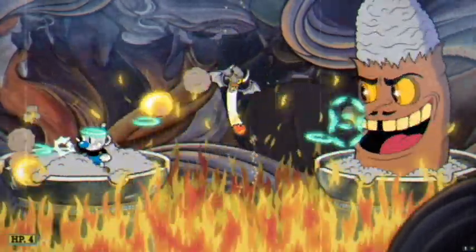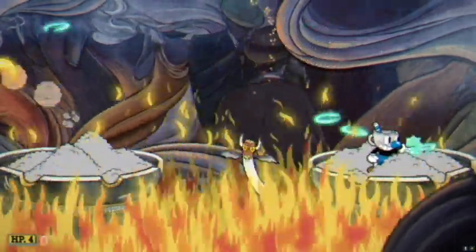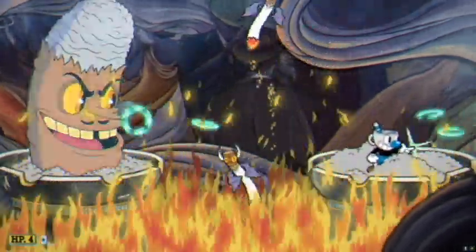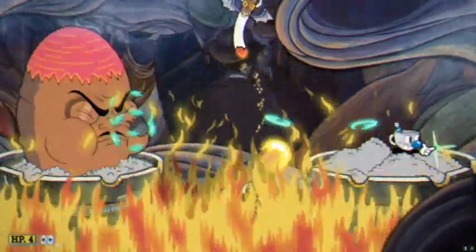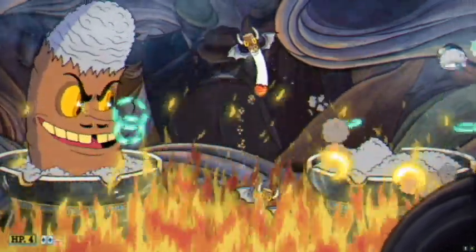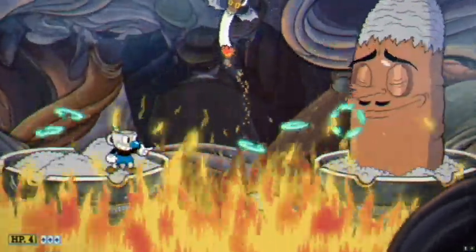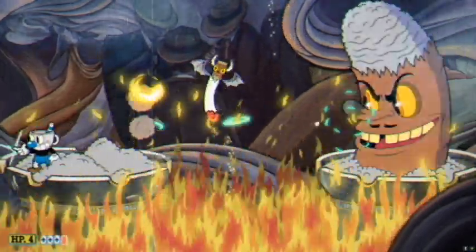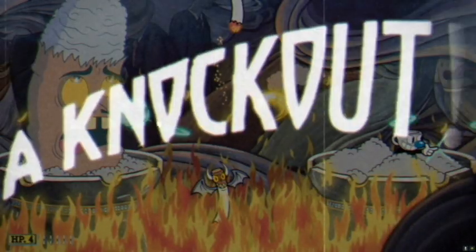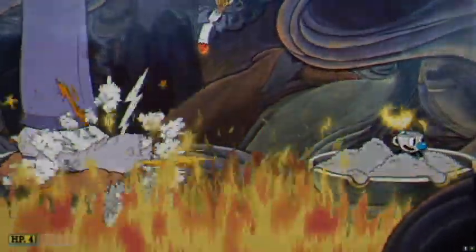For Mr. Wheezy, you want to use your roundabout. Try not to get any damage taken on him. He might be hard if you're first starting but with a little bit of practice you'll be able to knock him out. You don't need to have extra health for this one. A tip for Mr. Wheezy: if you're using roundabout, try not to use ex moves or charge because those are close-range.